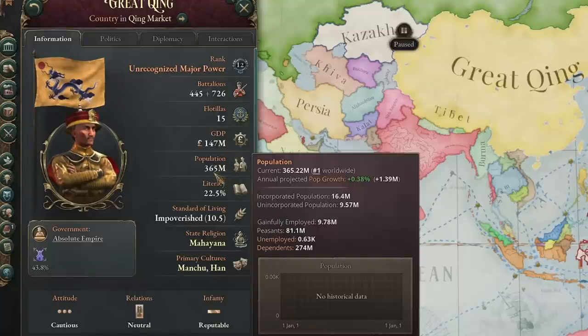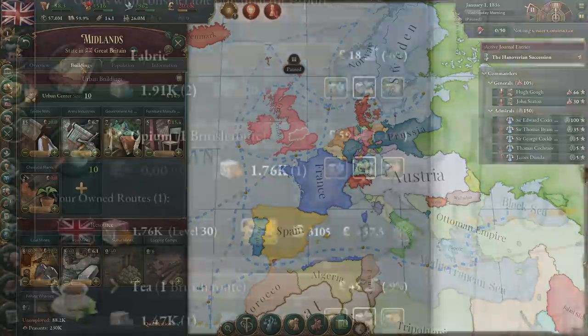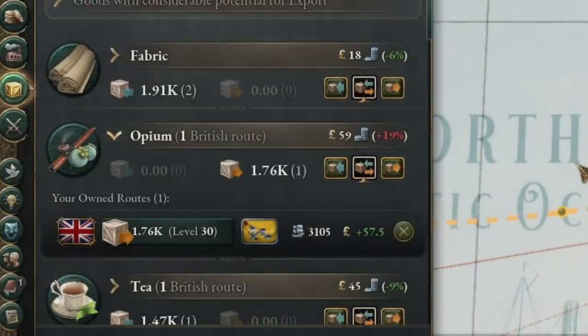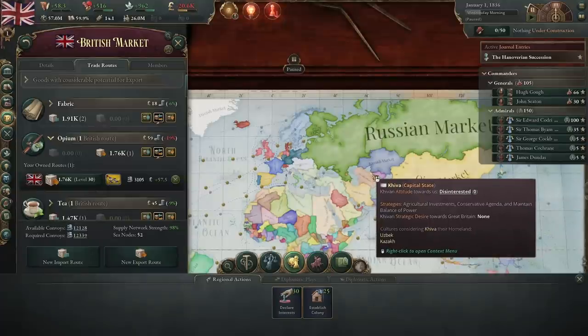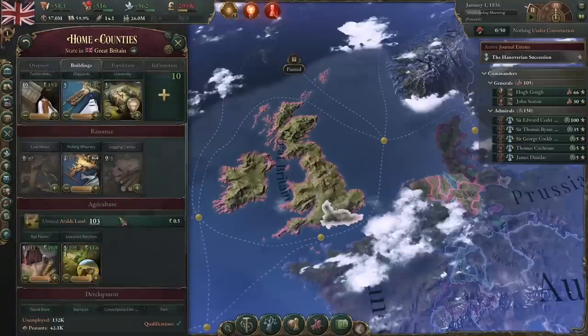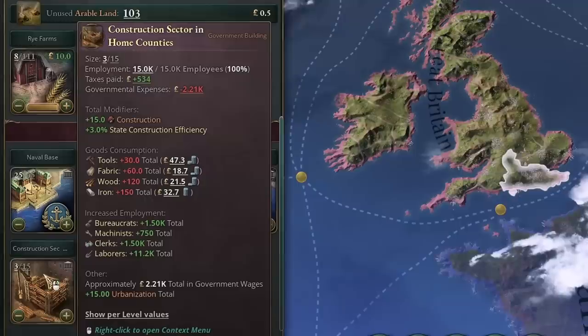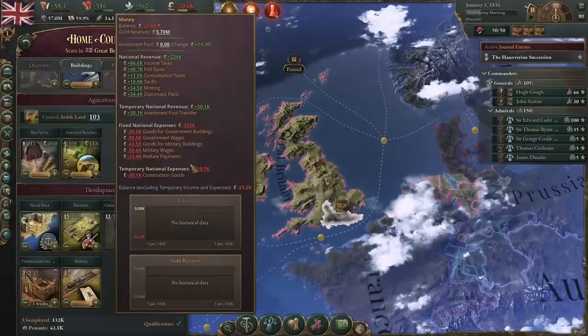They have 365 million pop, so we're going to have to basically try and catch up with that. As you can see, we're just giving all of their population opium, so I don't think they have the healthiest population. But to keep up with that, we need to build — and to build fast, you need construction sectors. Currently we have 50 construction, but you do need to be careful while building because construction takes goods: iron, wood, tools, and fabric.